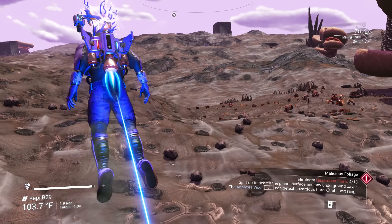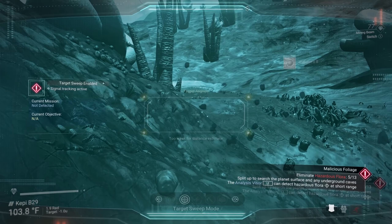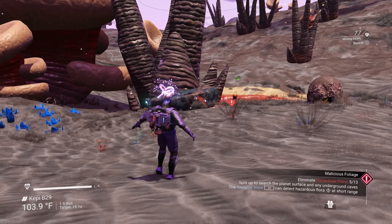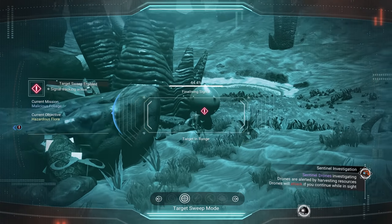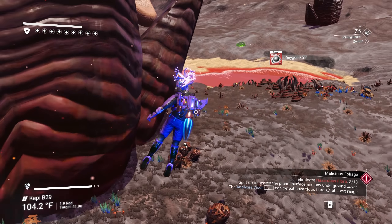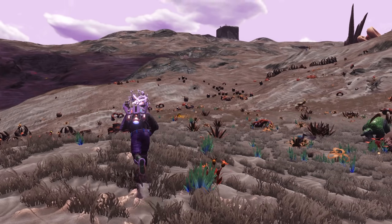I only got four out of 13, so it might get a little harder. There's one over here. And you can use your jetpack while you're doing it. There's two of them right here. We're gonna make the sentinel mad, but that's okay. Eight out of 13, we're getting pretty close. They are definitely purposely marking a whole bunch of them right around here.